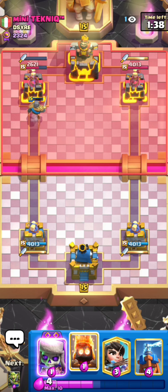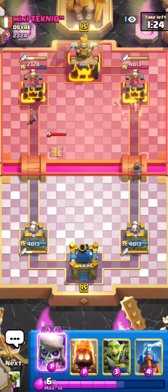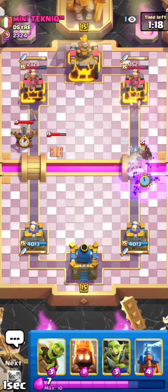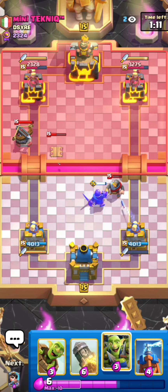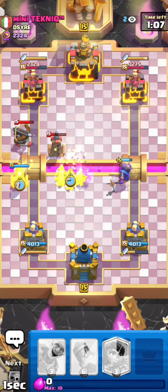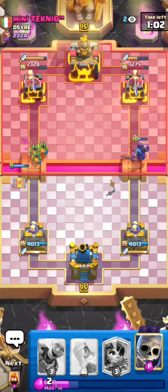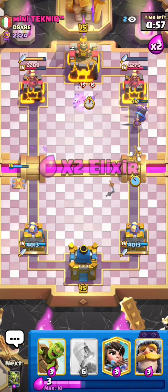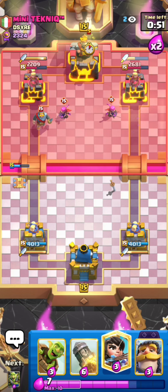If I just defend well there's nothing he can do. That knight is gonna get one shot onto his tower so I'll definitely take that. I could go for the princess at the bridge but it would be too obvious. He goes for the tesla so I go for my princess in the opposite lane - he'll probably knight onto that, then I go for my evo skeletons to force out another response. He goes for the ice spirit instantly, so I set up my evo knight in the middle and defend with my tesla and goblin gang.